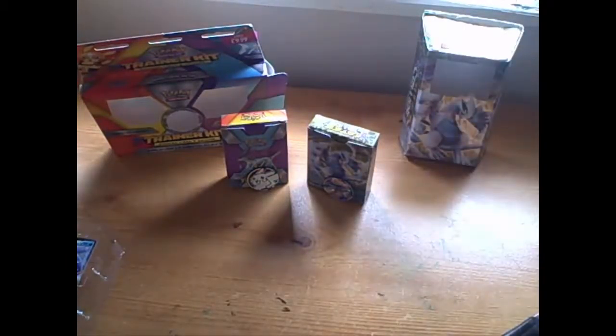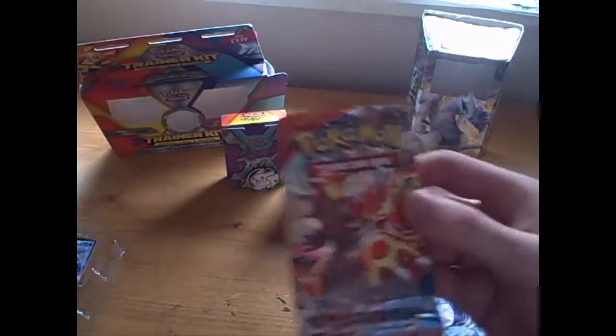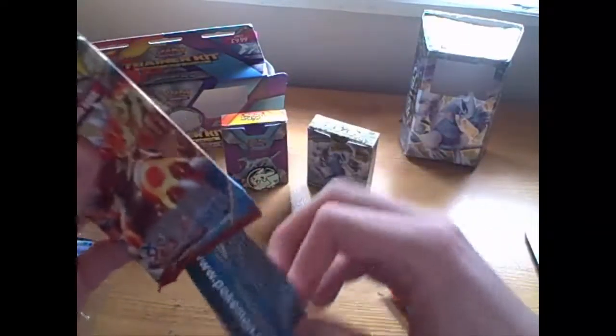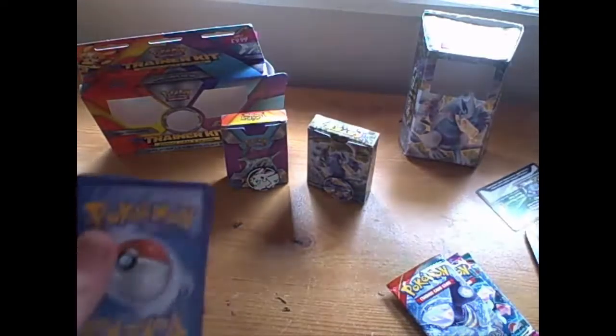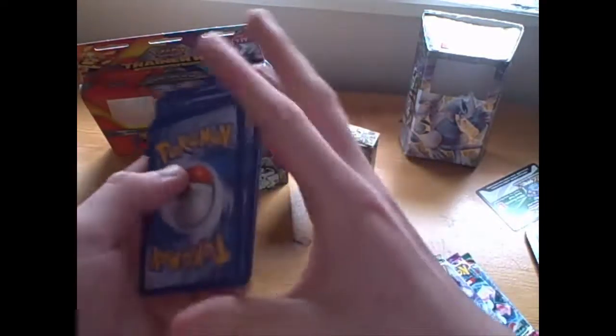So we'll move this stuff out of the way and we will begin with the first Primal Clash, with a really awesome looking Groudon card. Okay, let's open this up. I know this is not the best way of opening, but it doesn't matter — we'll get this code card out of the way. We take three cards and put them in the front.